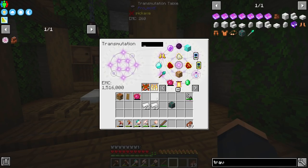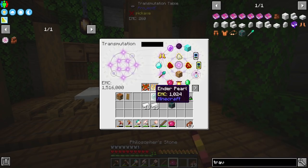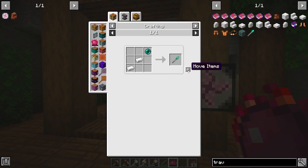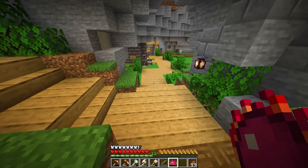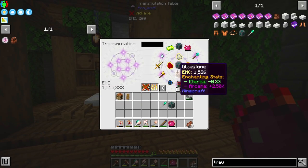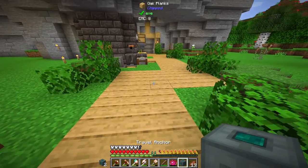I hadn't saved an Ender Pearl yet — this is how I was crafting it. Just like that. So now we have the staff, and these are EMC-able as well. I know a lot of this is just going back and forth inside the EMC table, but things are really going to change here soon. Let's go ahead and grab two of these.